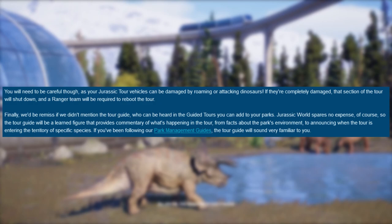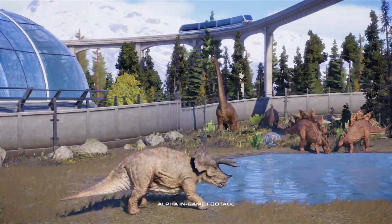Another detail is that you can hear the tour guide's commentary of what's happening in the tour. So there are a lot of new things and details on guided tours — from connecting different stations, automatically creating gates by placing fences over tracks or tracks over paths, tours inside aviaries, dinosaurs attacking tours, and tour guide commentary. I hope you liked it and enjoy this video — let me know what you think in the comments below and take it easy, see you next time!